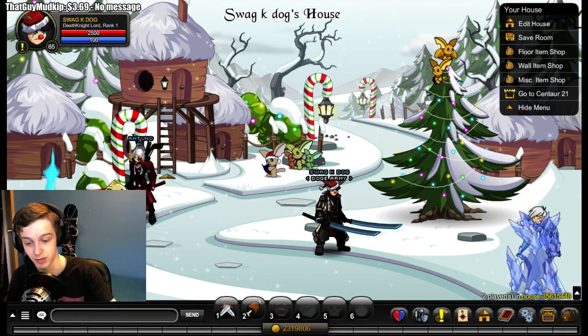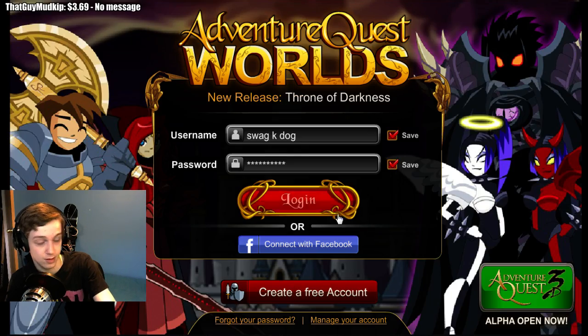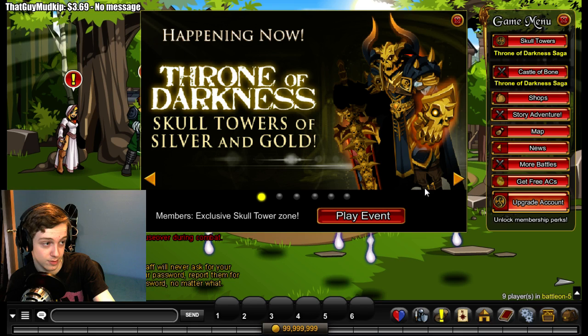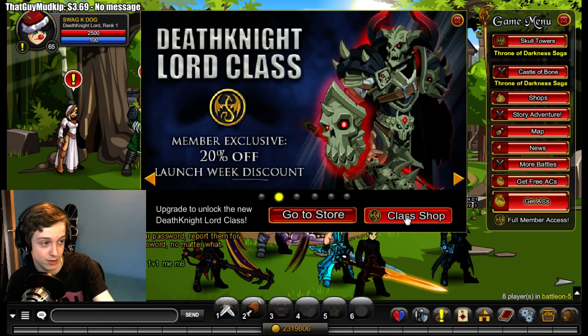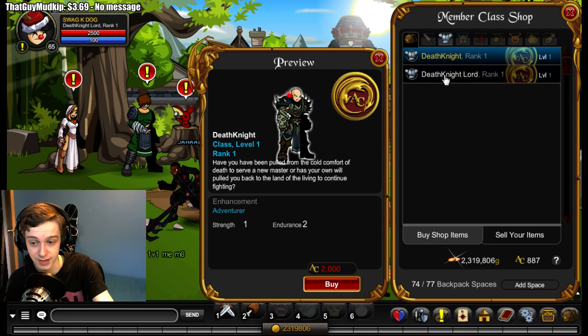To get the class, refresh your page and log back in. When you log in, don't click the box off — usually you click that off, but you want to click it once, and then click on the class shop.